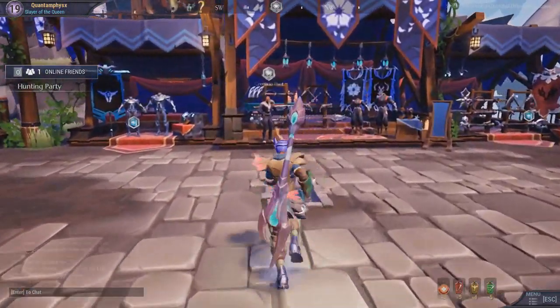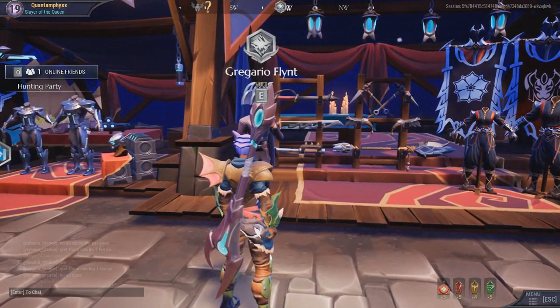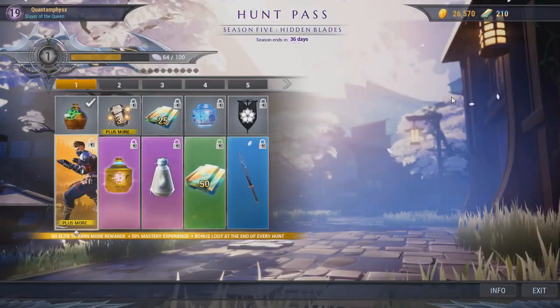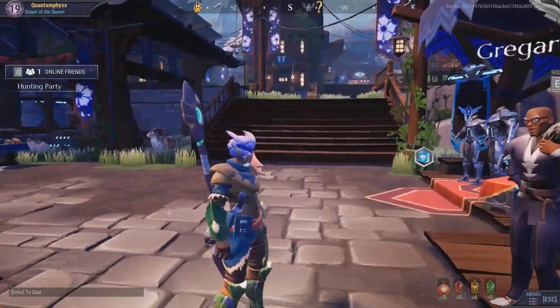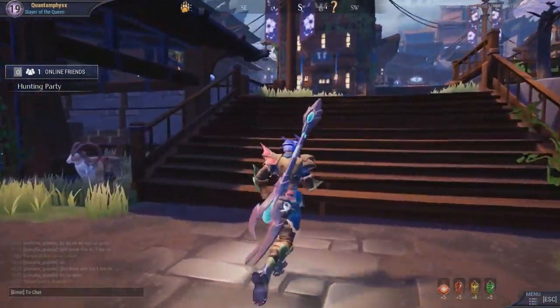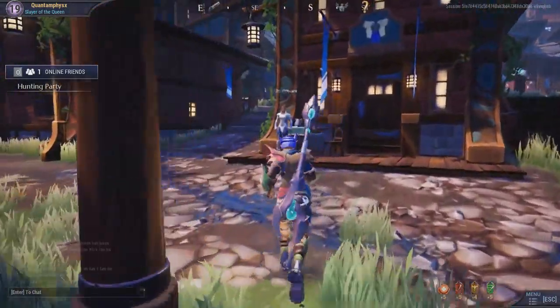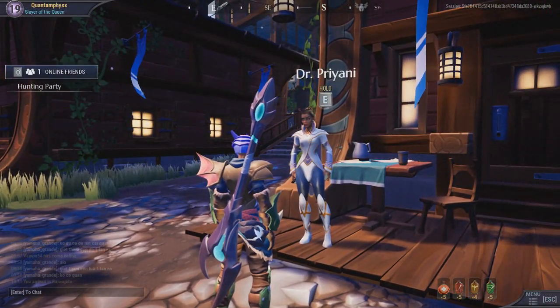Going further right we have Gregario Flint — he is the stylist, your go-to man for customizations and battle pass progress. The battle pass of the current season has a ninja-ish theme. Going up the stairs we have Dr. Priyani, who is kind of the behemoth expert. Monsters and beasts are called behemoths in the game.